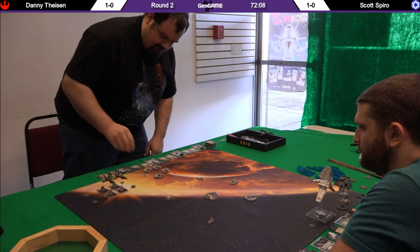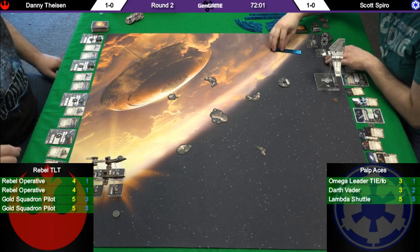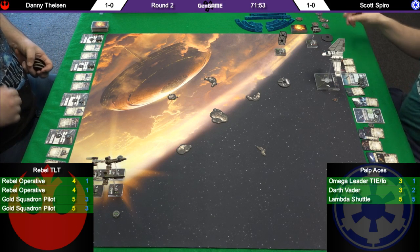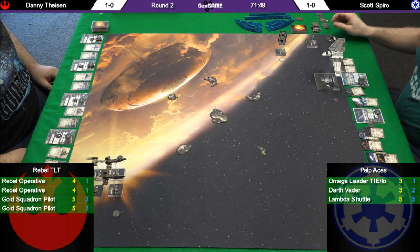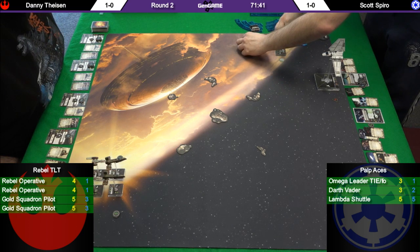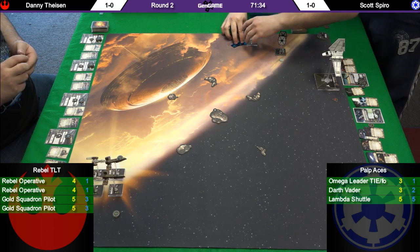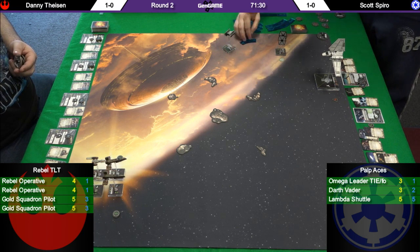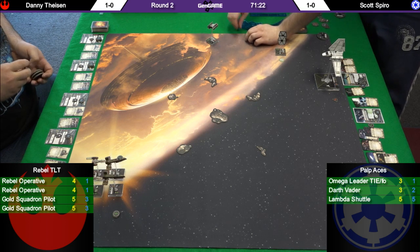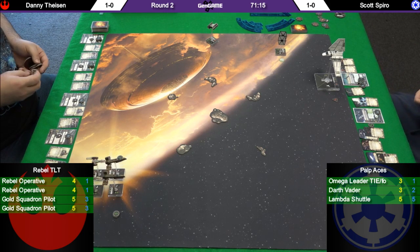The real question is how Vader and Omega Leader are going to engage the TLTs, because once those start hitting they're going to start stripping shields and hull really quick. Omega Leader is doing a three forward. The evader is doing a five forward — an aggressive move on the other side of the board. He's boosted and now barrel rolling. Vader with his ability gets two actions a turn with no penalty. No combat this turn obviously, so they'll strip the tokens.